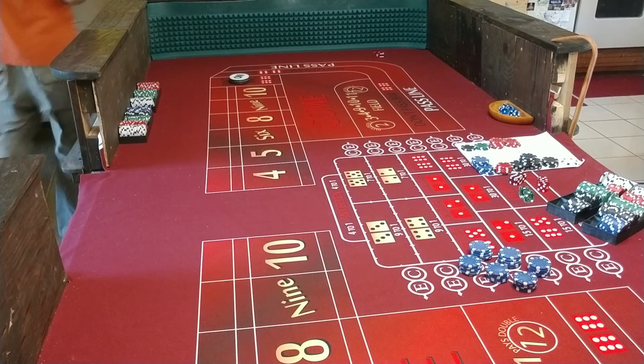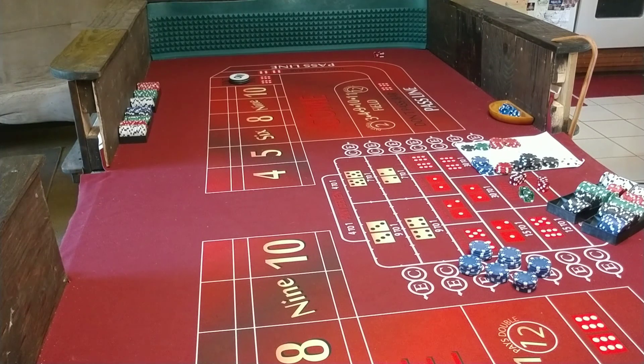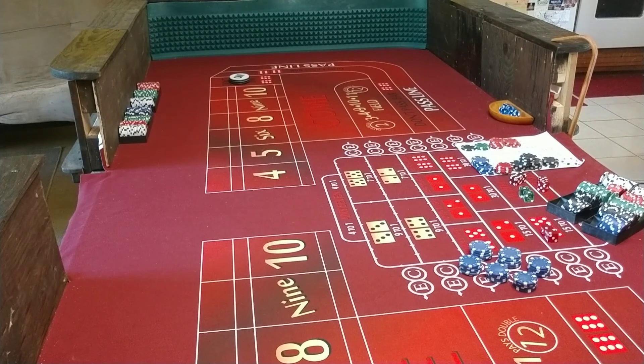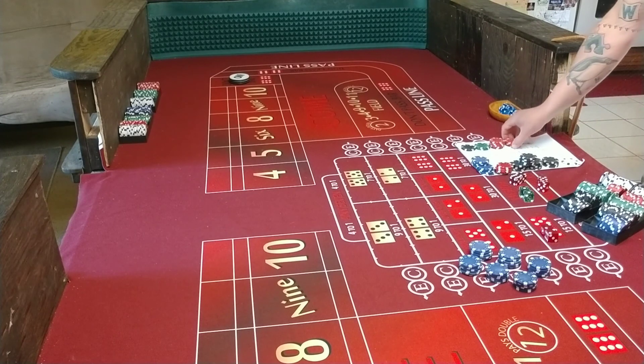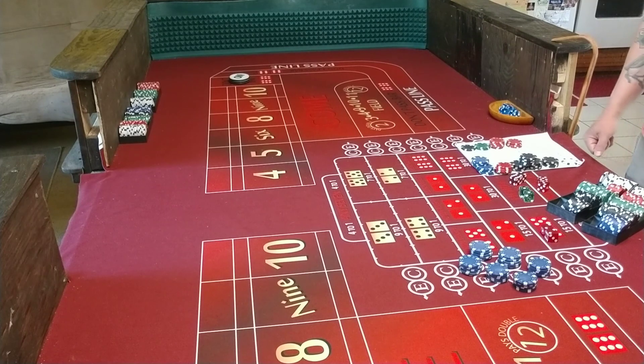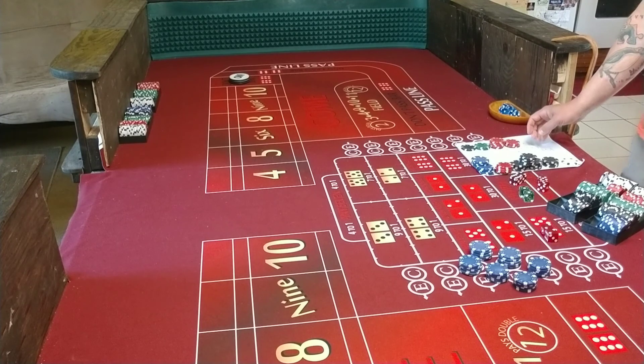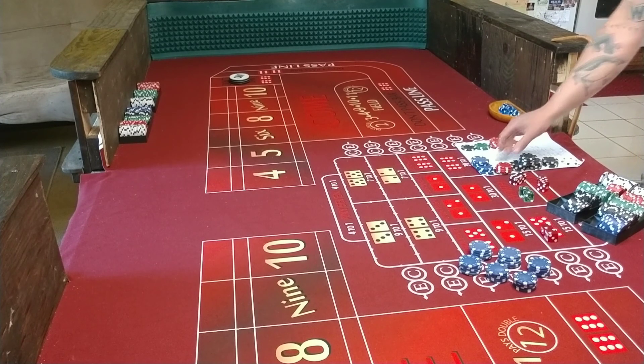Welcome back to Low Romance Craps. It's still April 26th, Sunday. Last session we were just doing five bucks on any seven with a $200 bankroll. 36 rolls, actually made it — had six seven-outs, eight total sevens. I wish we could have shot more of those.